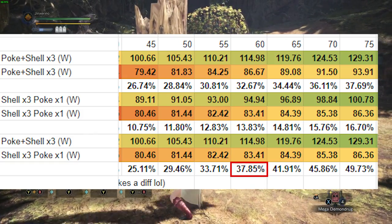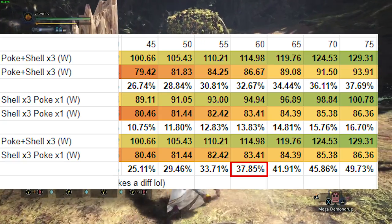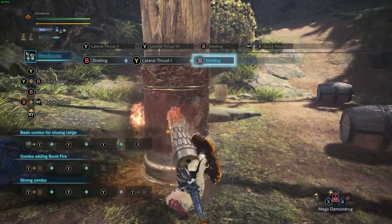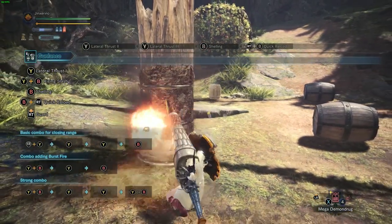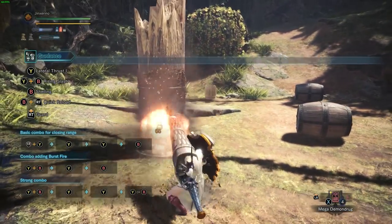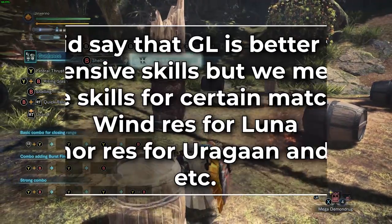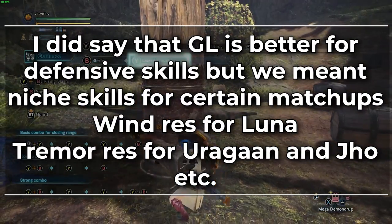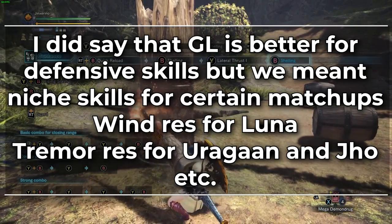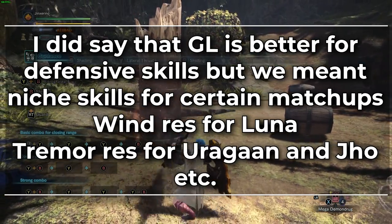For the shelling combo, it's anywhere from 1.14% to 21.06%. And if we compare the higher DPS poke-3 shell-3 combo for the meta set versus the shelling combo for the defensive set, it's anywhere from 3.07% to 67.81%. Looking at a more realistic average sever hit zone value of around 60, that's 37.85% more damage — a big difference. That's about the equivalent of using a rarity 4 weapon instead of a rarity 7 or 8 weapon. You do get a pretty sizable DPS increase from building damage. I did say in the previous video that gun lance is better for defensive skills than other weapons, but that's more in context of niche useful skills like running wind resistance against Lunastra or tremor resistance against Odogaron.